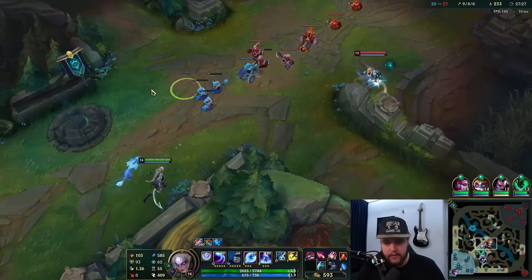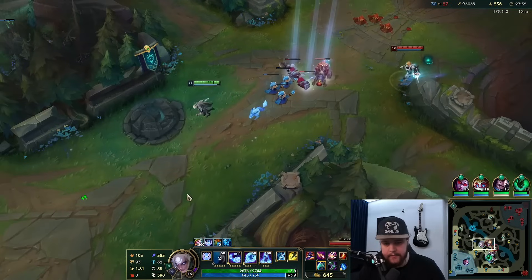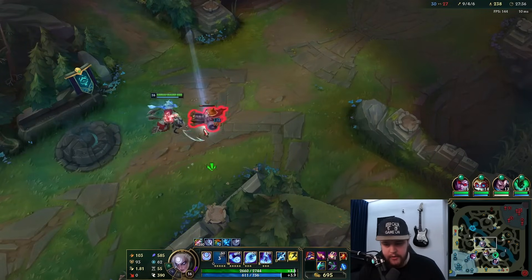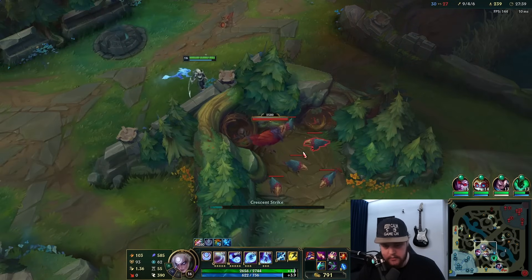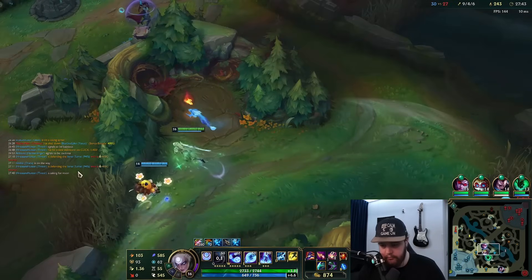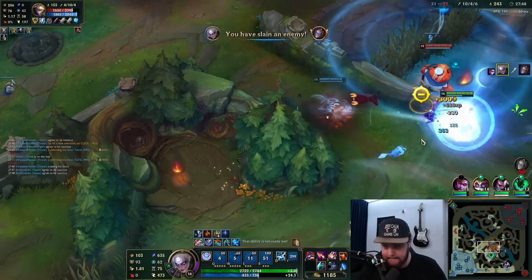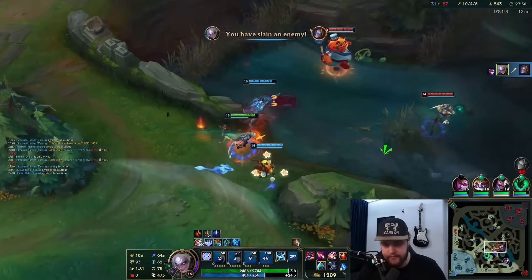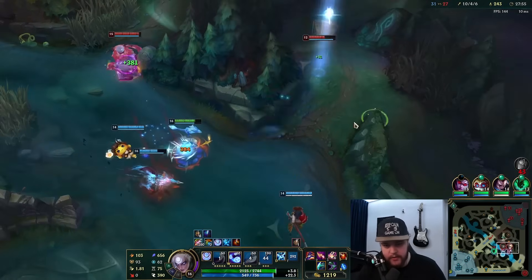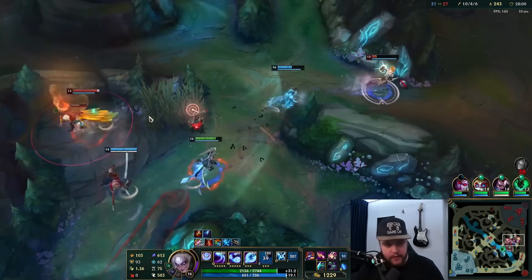Orianna does not have her hourglass, but I have to keep that in mind — that is a death waiting to happen. I just need to land my E ult and she's gone unless she has Flash, and she can only do that once. I have Flash as well. That works for me. That's a Flash from Ezreal — he should be dead anyway. Flash E used and I get the move speed boost for the kill.